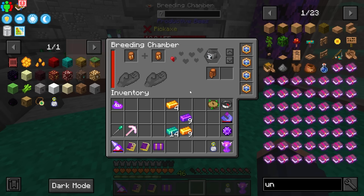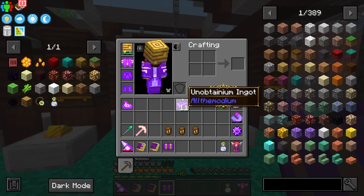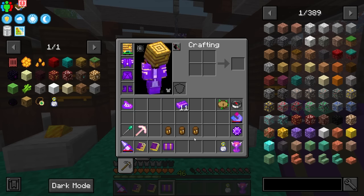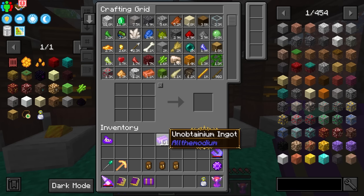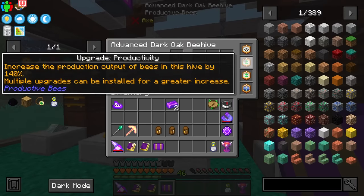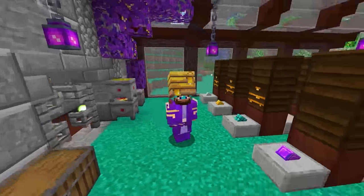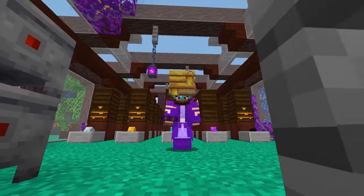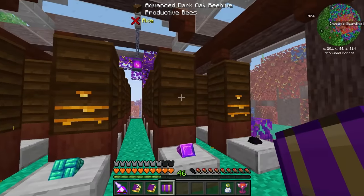We can make at least three unobtainium bees. After all of this - very very time consuming I must add - we have what we need. These are all adults and high production, which is very nice. They're all diurnal, meaning they work during the day. I went and farmed some more unobtainium just enough to make a singular block for our farm, and I'll add production upgrades similar to how I have the other hives set up.